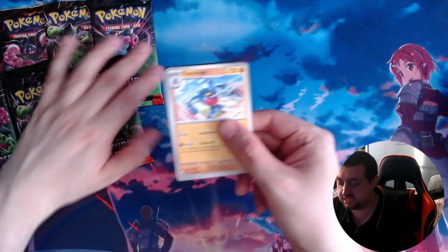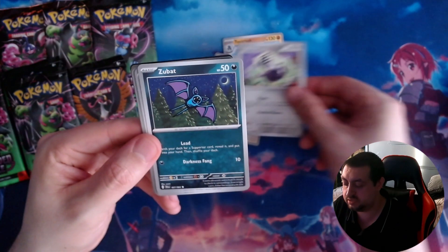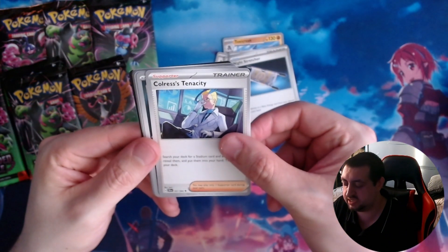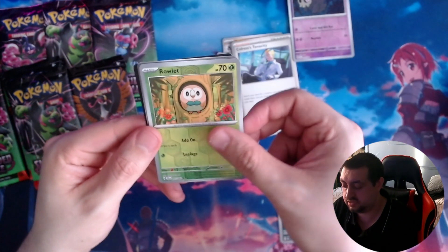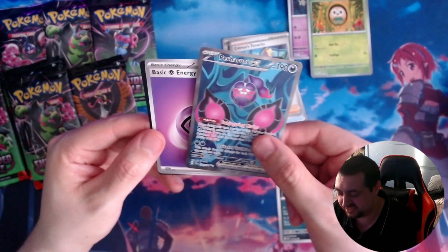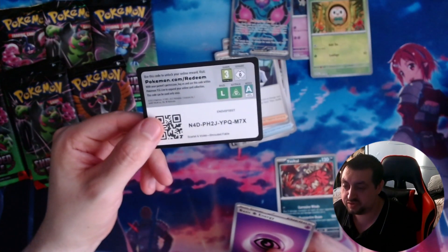Push these aside — we have got a Toxicroak, an Eevee, first one we've seen, a Rowlet, a Zubat, a Night Stretcher, Palorus's Tenacity, a Yveltal — obviously from Pokémon Y, I've played it — a Duskull, a Rowlet, and a Pecorant EX. Oh my days, lovely, absolutely beautiful card. Looks like a full art but I'm not 100% certain. There's your code. Not a bad pack.